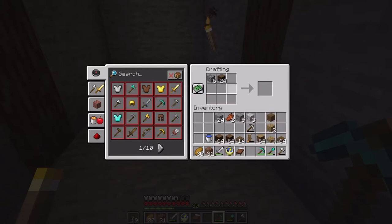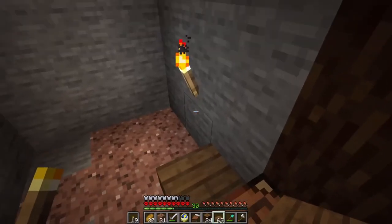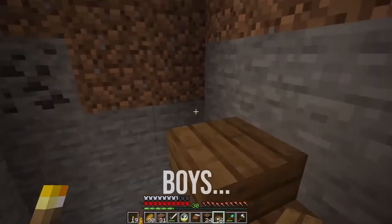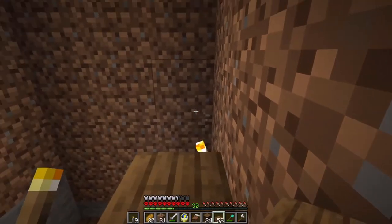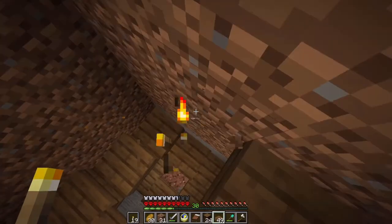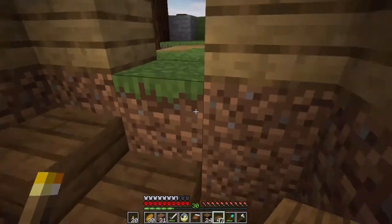I'm going to use slabs and logs. By the way, I had to go and take some stuff out of my inventory because it was getting a little full. And I made myself a diamond pickaxe, as you can see — so we are getting to the diamond stage! If this lines up with the entrance... I don't think it will. Yeah, no, we need to change this.